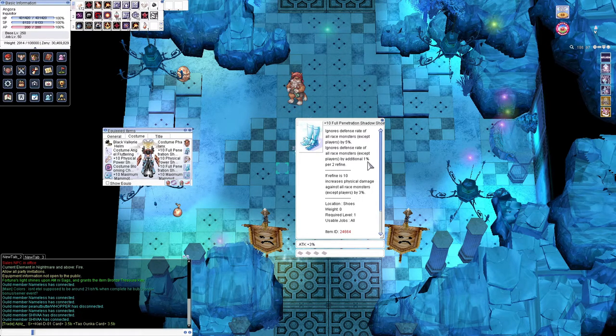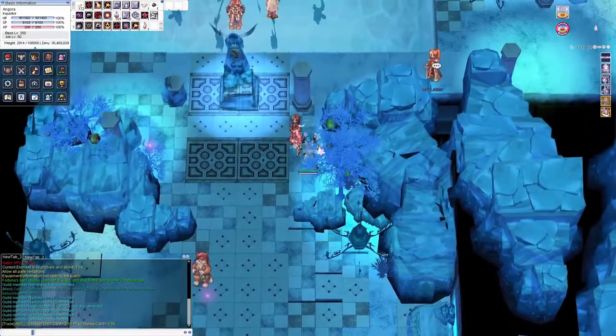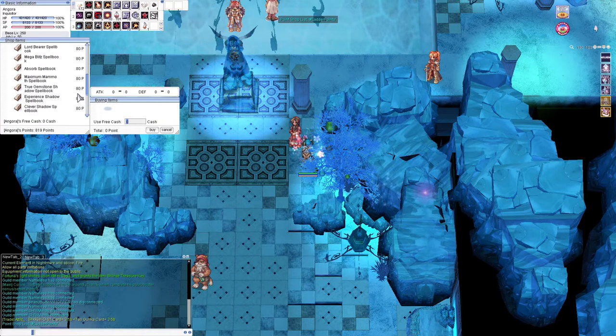For weapon and shield shadow gear, there are two choices: Durable is the most damage, and Power is a little weaker, but if you already have a Power set from another class, you can just use that — it's fairly minor. All of the shadow gear can also be enchanted. You can get these enchant books from the MVP ladder. They were selling for around nine to ten million each, but it's actually pretty easy to get if you just farm the MVP ladder — it goes pretty quickly.